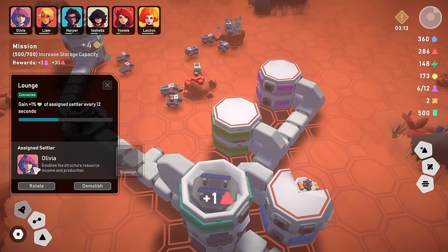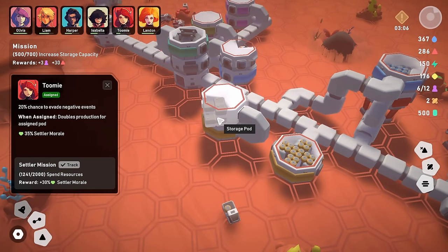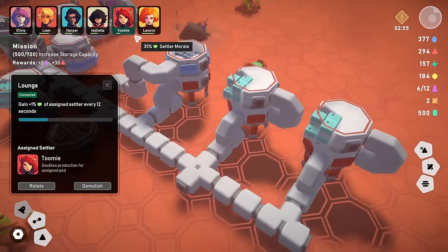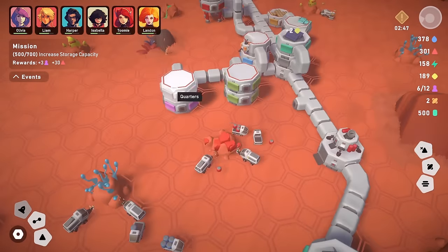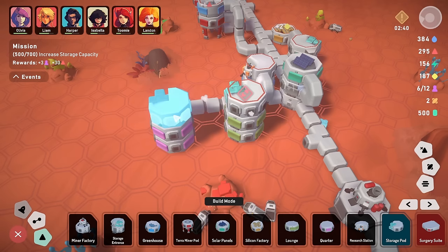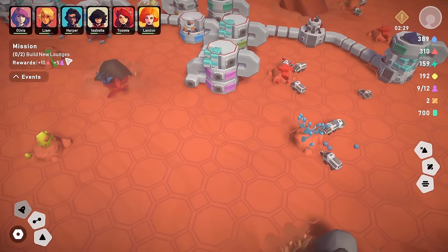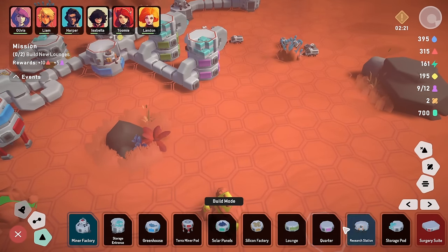We unassign Toomey and reassign them to a lounge to cheer them up. We need two more big storage things. We place two more storage pods on top of existing structures and connect them with teacup handles. Goal complete — we've hit 700 storage! Now build new lounges — we've already got lounges, and we're going to have so many lounges. We have plenty of resources. New people have joined!